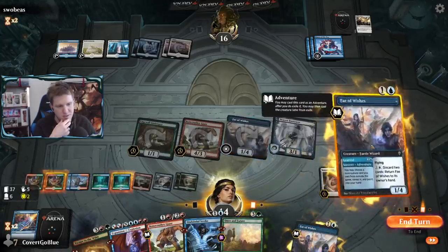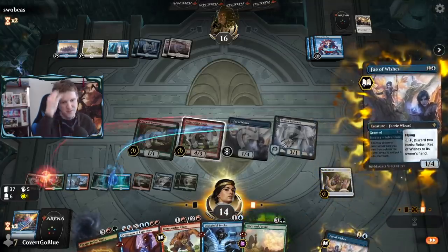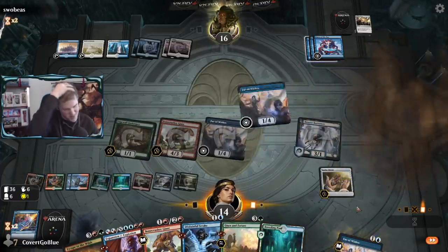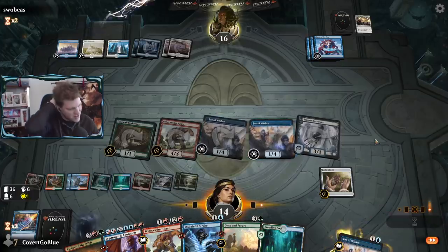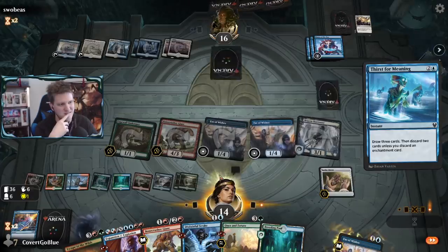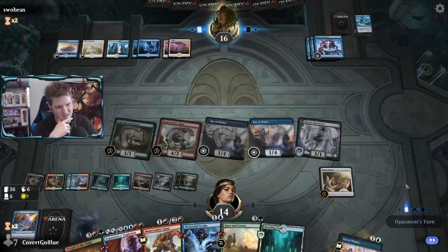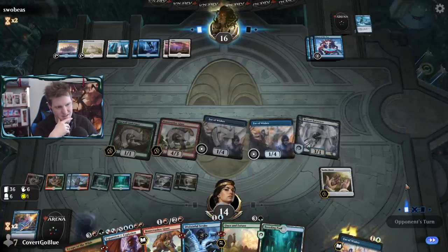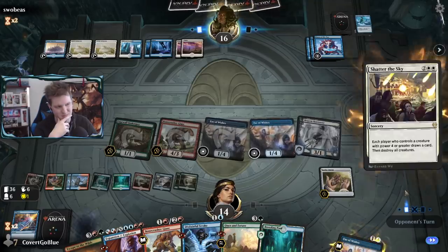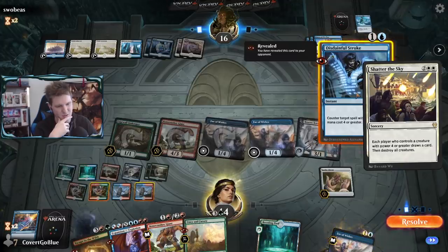I think it's time to grab Once in Future and start recycling the counterspells. We can play one of these and draw a card, have Disdainful Stroke and Bonecrusher open - or Disdainful Stroke and Expansion if we don't want to do the Bonecrushing. Why not keep the cards coming? You've got a Thirst for Meaning. How do they compete with this? What can you do? You can try this - I will Disdainful Stroke it.